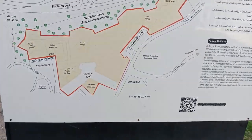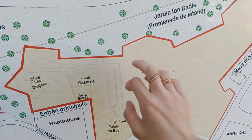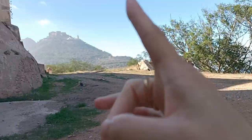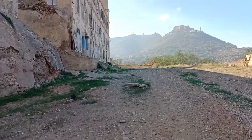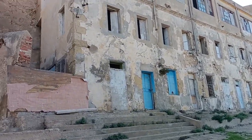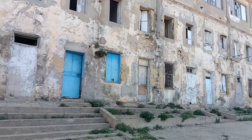You can see the map — it starts from here and we'll see all of this. These are based from here but we are going from here. It's the Marinids, Banu Marin. This place is from French colonization — they built it. Oh, this part is new, but we are going inside to see the old building.